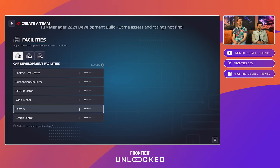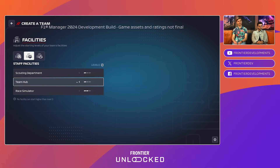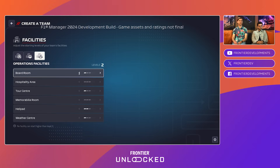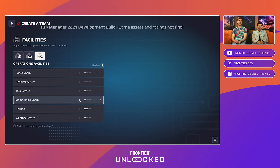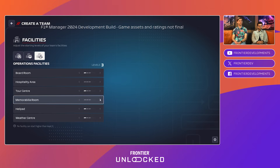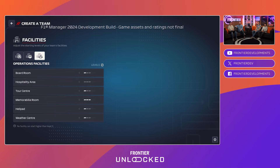There are three different tabs and you choose within each tab — you can't apply points from one tab to another, because operational facilities aren't as expensive as development facilities. Otherwise you could just disable the helipad and build more design centers. All points are going into the memorabilia room — actually, the helipad is my first choice. We're going to be fully set up and ready for the trophies we are 100% going to win.